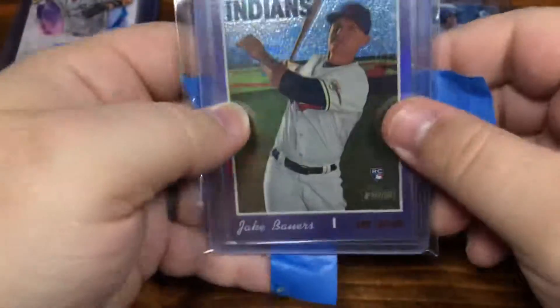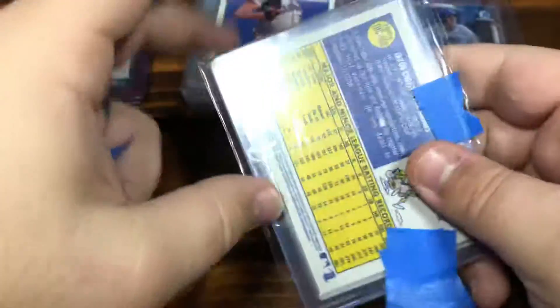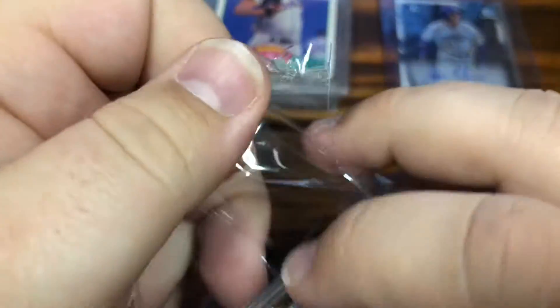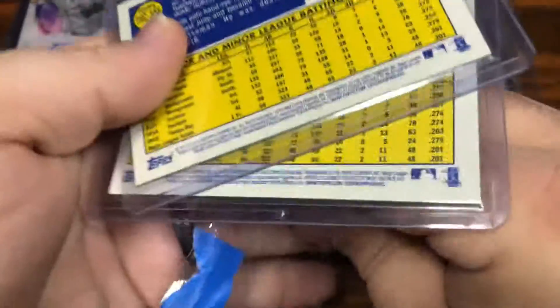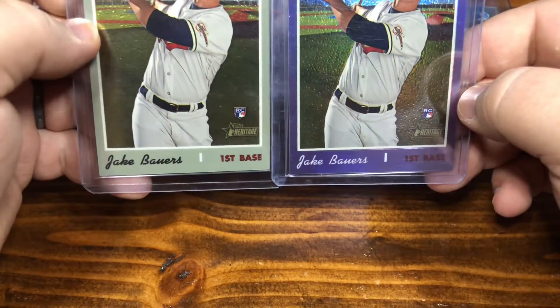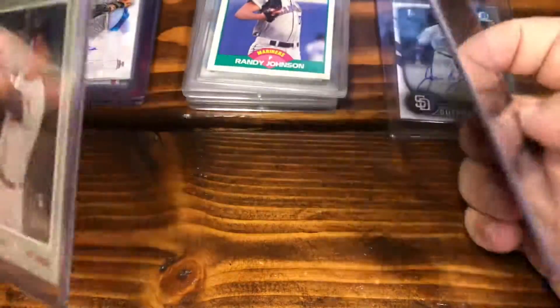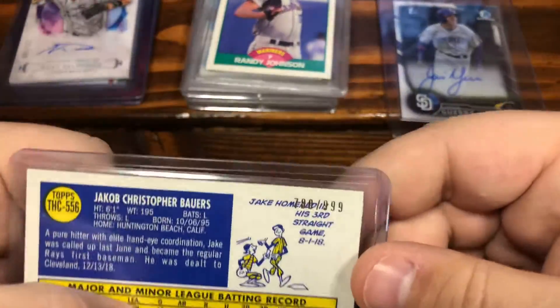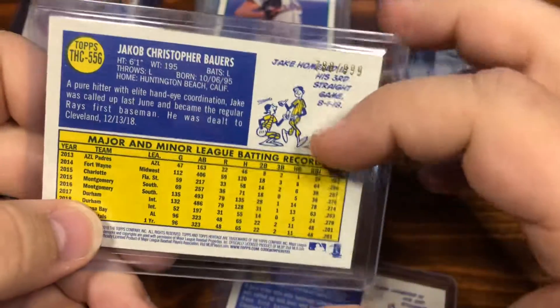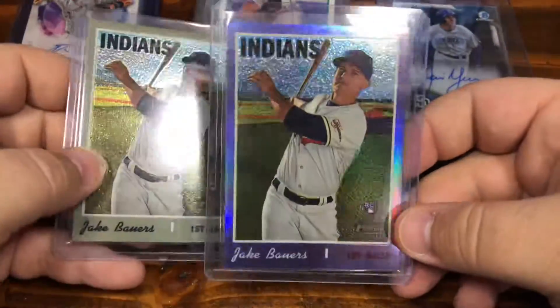Let's do Chase the Rainbow. I haven't seen this — I don't know who it is. And it is Jake Bowers. This is going to be a pack of parallels, possibly autos, and they are all going to be Jake Bowers. How many are in here? It's just the two. I've seen as much as like five different cards in here. Pretty cool cards though. This is rookie — both from Heritage, different parallels. This one's at least numbered out of 999. Not bad card. Chase the Rainbow — cool.